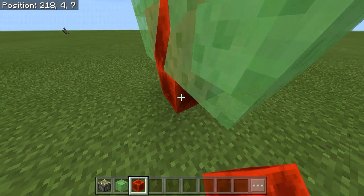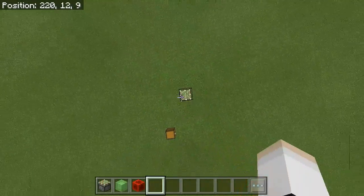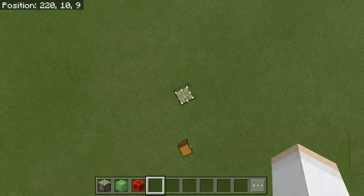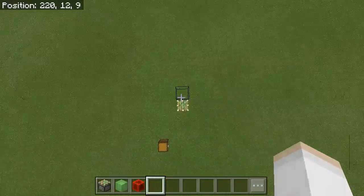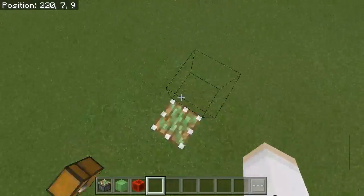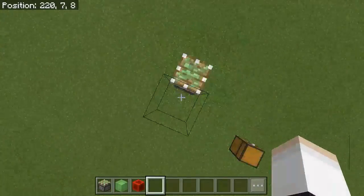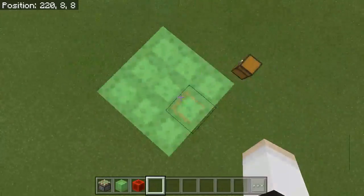So let's try it. Here we go! Boom! There you go, we have a working trampoline in Minecraft Pocket Edition. Also works on Xbox and PC edition. This is absolutely cool — it's only slime blocks, a sticky piston, and a redstone block.